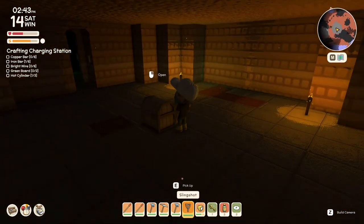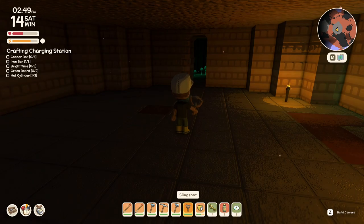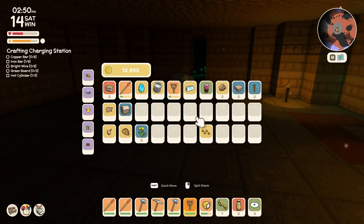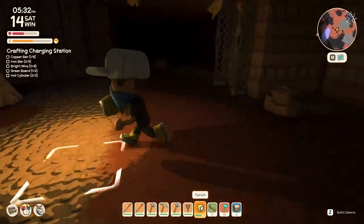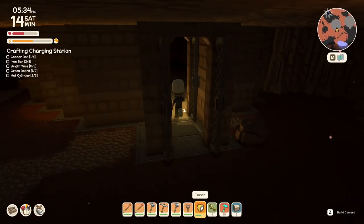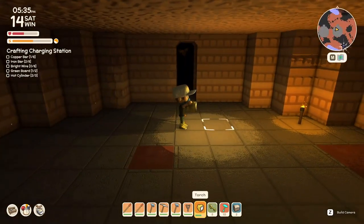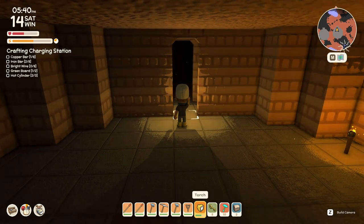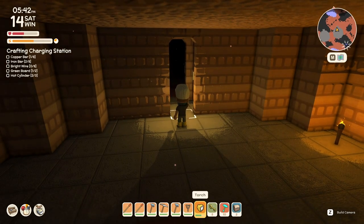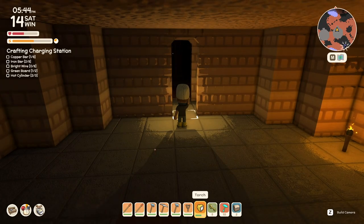Did you also know that you can pick up the empty chests in the crypts? This is extremely handy because it gives you free storage, saves you crafting wooden crates, and they look a little bit nicer. Also, did you know that if you're getting overwhelmed by enemies and you have an open crypt nearby, if you just run into the crypt they won't follow you in and they won't attack you. Wait a little bit and they'll stop following you and disappear, giving you time to reset and regain health before exploring the mines again.